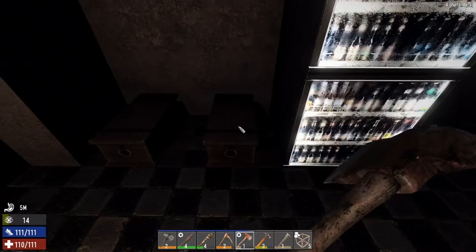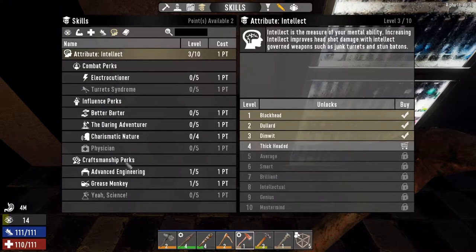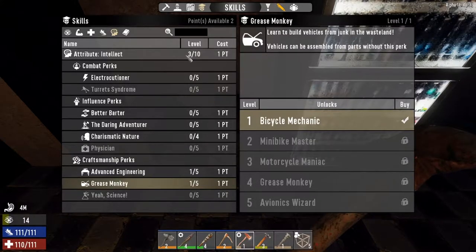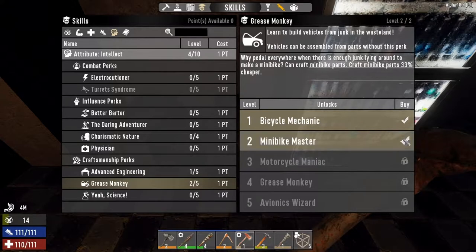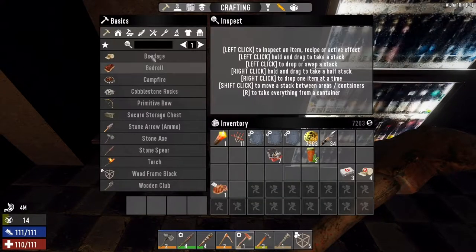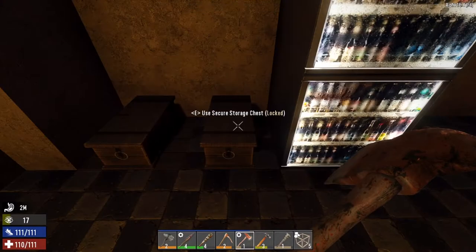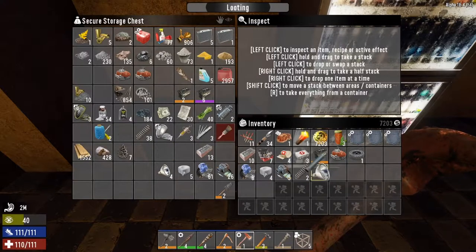Hi guys, welcome to day seven. There's been another change of plan because I like the bike so much - we're going to unlock the mini bike. To do that we're going to put one point into Intellect and one into Grease Monkey, and then we can craft the mini bike. We've got near enough all the materials apart from some leather.